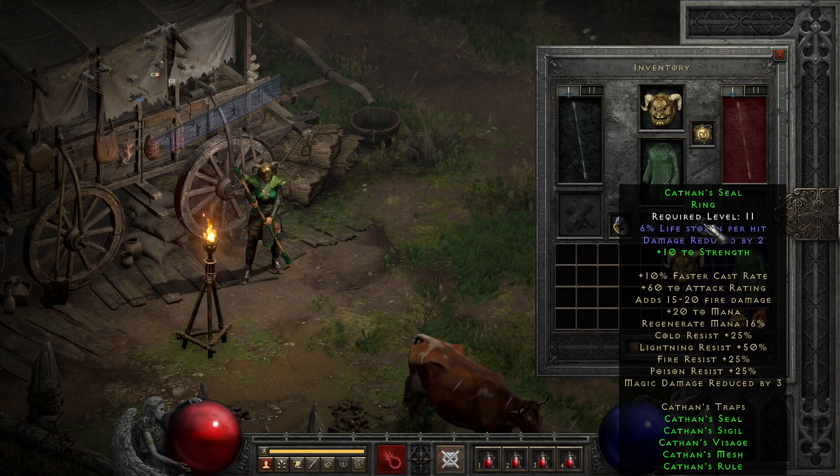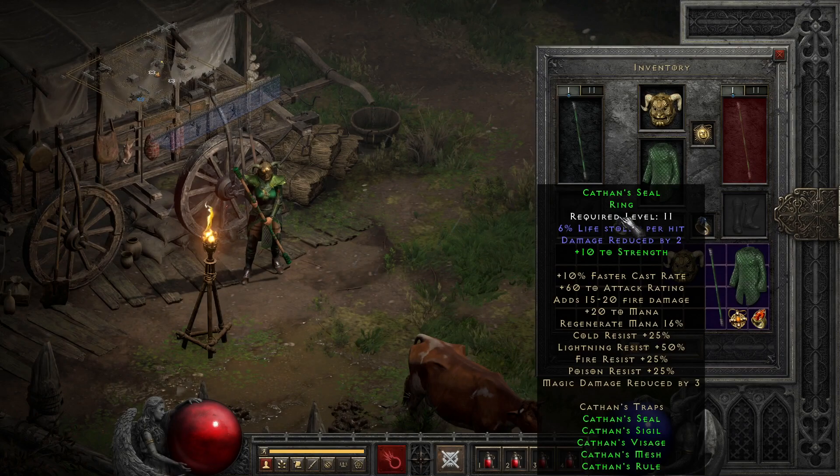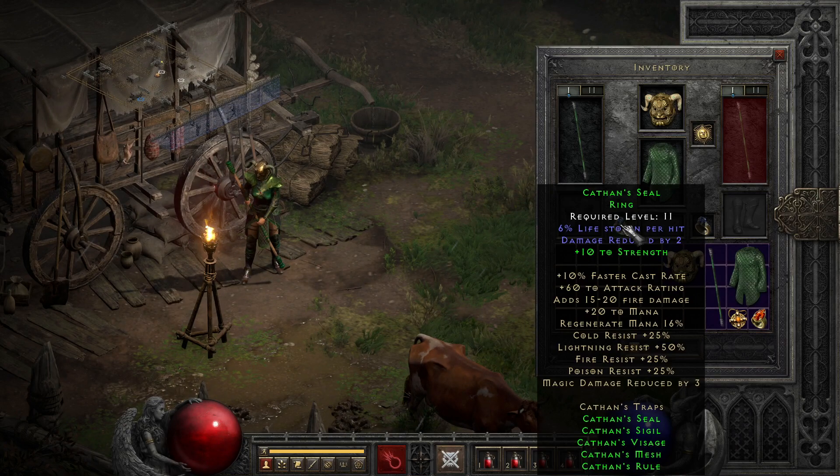Finally, we have probably the part of the set that most people are tired of seeing — the ring, Kathan's Seal. Even at its base it's an okay life leech ring for Normal with a pinch of damage reduction, but it can be used with partial set bonuses to help you gain access to other low-level sets much easier, thanks to each ring you wear with it granting you plus 10 strength as long as you have two parts of the set equipped, making it pretty easy to pack in an extra 20 strength early on by wearing two of them.